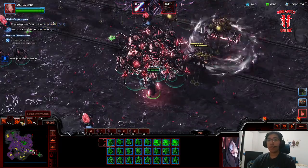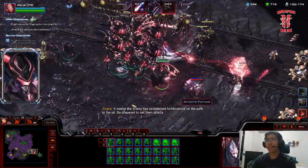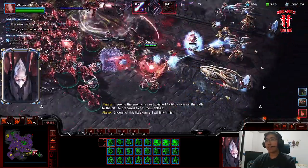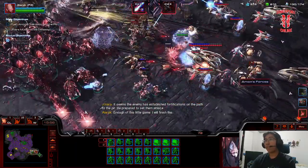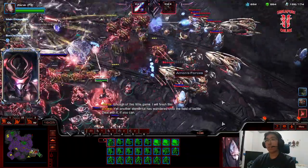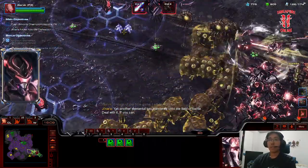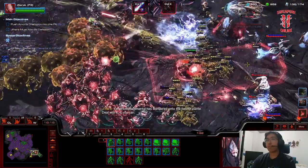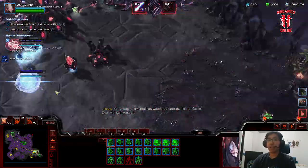Throw down these two upgrades. For the forge, you can go Twilight first but I don't see much point. Let's just blow up everything. Punch the Immortal, keep an eye out for disruptors. Alarak got hit but none of the supplicants. Those are painful storms. Jump back — perfect.